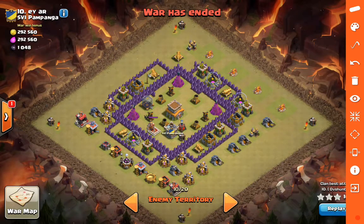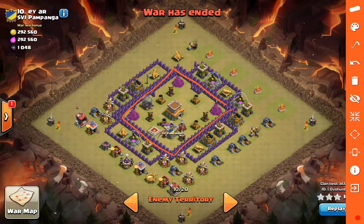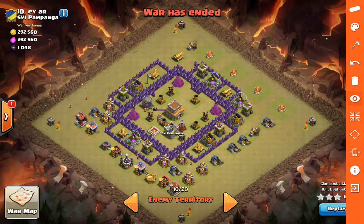Next attack, moving down to Town Hall 8, is DVS Hunter going against the number 10 base. He's going to bring a less-used army composition: a Govajo. I love that decision on this base. When using Valks in general, what you're looking for is a wide open core - you don't want them stuck on walls. The power of Valks is that they like to do damage to multiple buildings at once and get between them. They're also great for taking out enemy heroes and ground clan castle troops. Once they get into the middle, he can bring in surgical hogs to snipe those outer defenses.